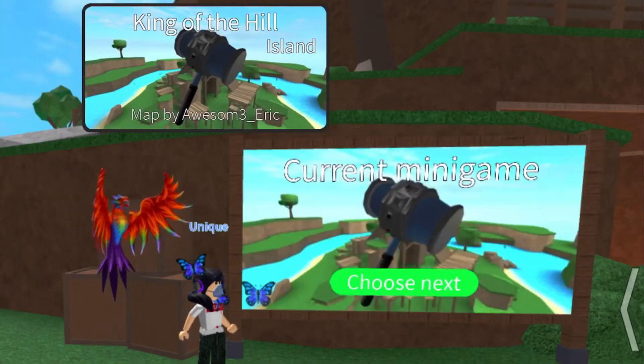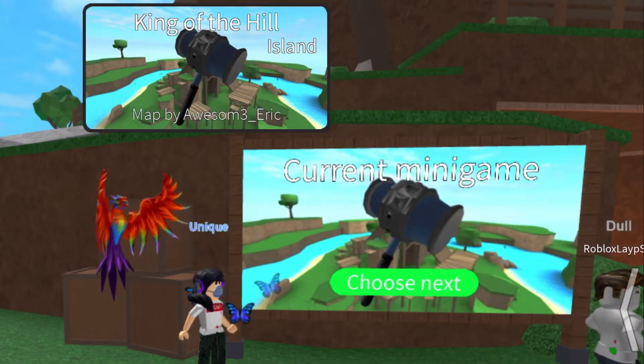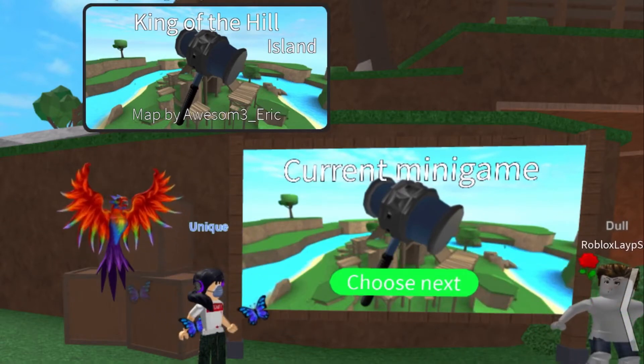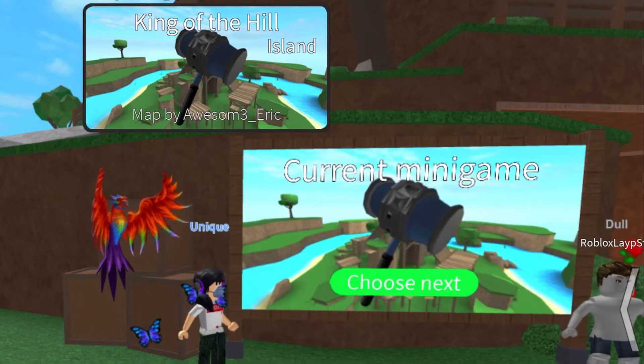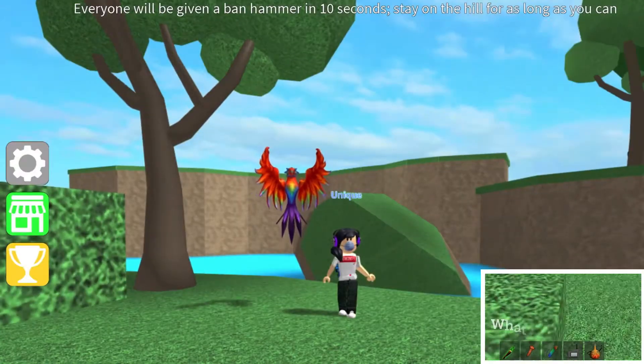Hey everybody, it's me, Eudora, back into another episode of Epic Minigames Minigame Guide. Today's minigame will be called King of the Hill. We'll be doing this at the island map made by Awesome Eric. Apparently there are other maps, but we'll be doing this one first. Let's get started.